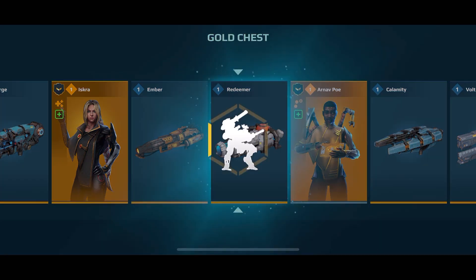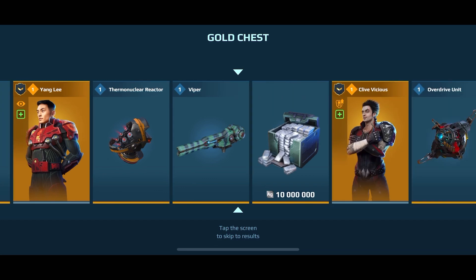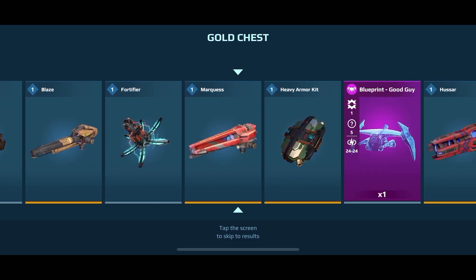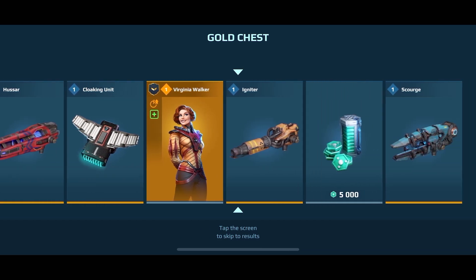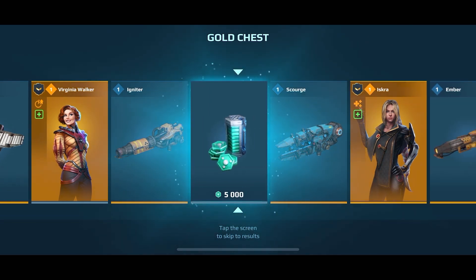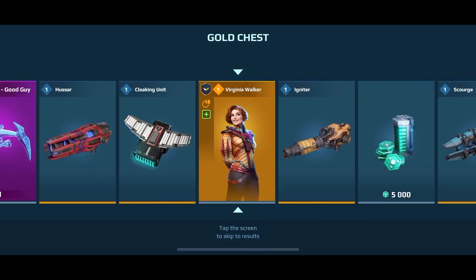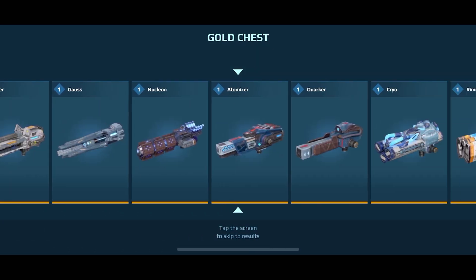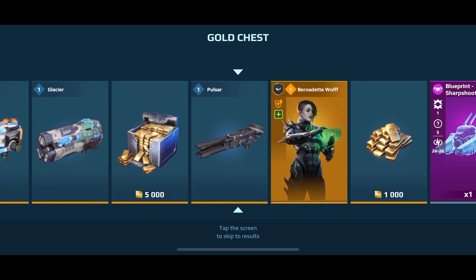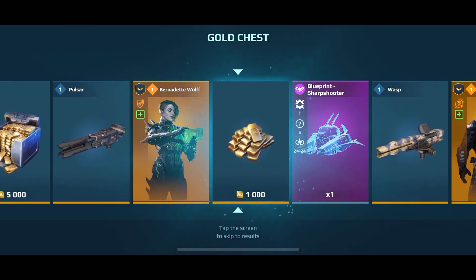Okay, first spin we got a Redeemer - not a bad weapon. Second one: five thousand power cells, that's awesome, great prize. You always need more power cells, you can never have enough. And a thousand gold - I love it, love to see the gold.